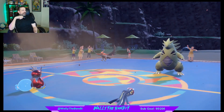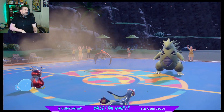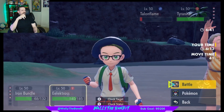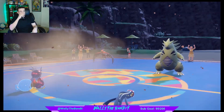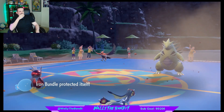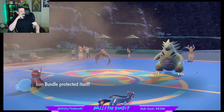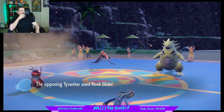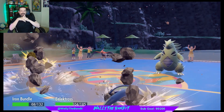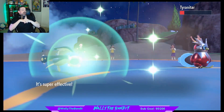We get a lot of that damage back too. Protect with Bundle here. Let's go Drain Punch into Tyranitar. Rock Slide again — they will never expect it. And when was the last time you saw any Electross on the ladder, right? Oh, that doesn't even KO fully.